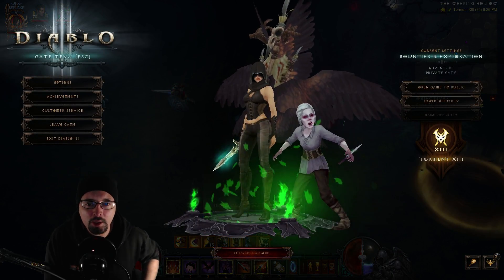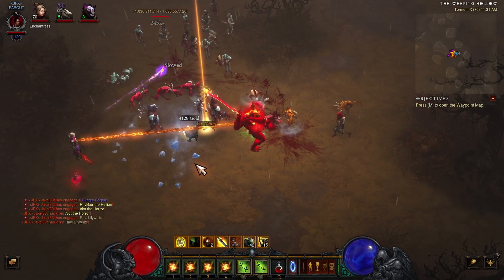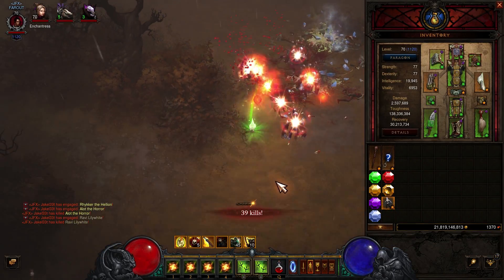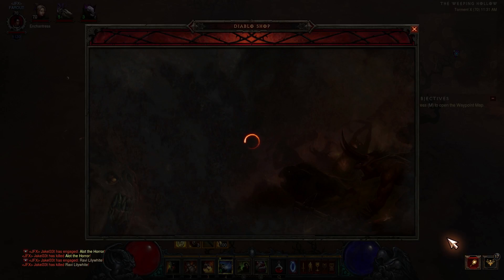Just farm the area over and over. You're looking for a male zombie unique named Rabi Lilywhite. Once you kill him, it's a guaranteed drop — it'll drop as Live More. It'll look like a legendary drop on the tooltip. You'll pick it up and it's going to be in your inventory. Just right click on it and you'll learn it.